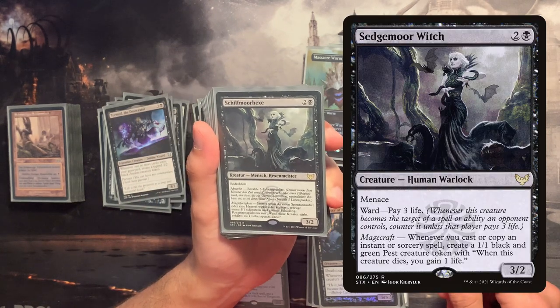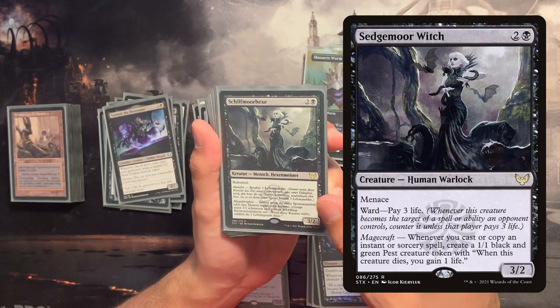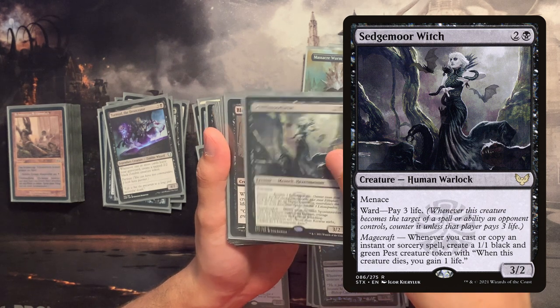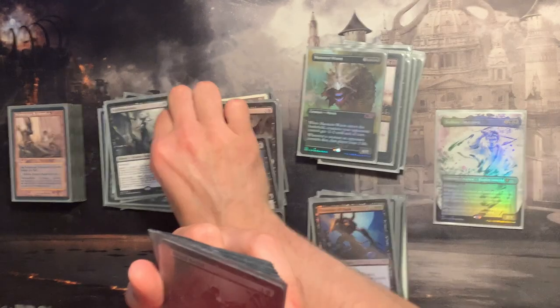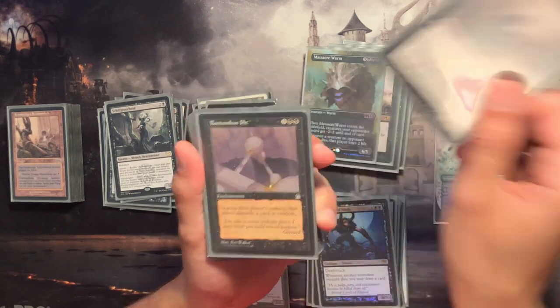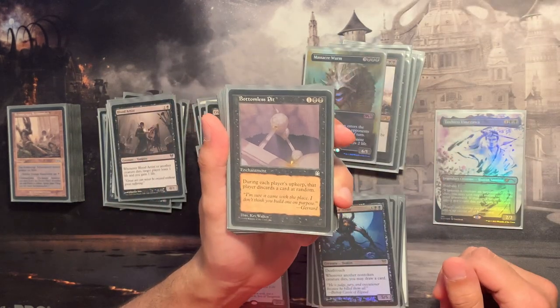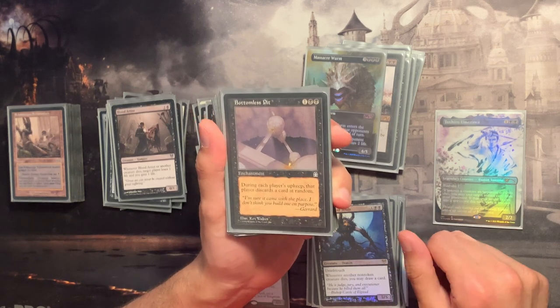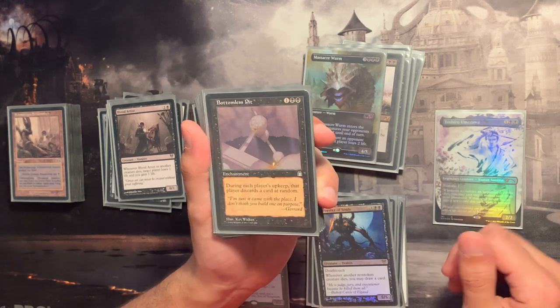The Witch — whenever we cast an instant, we get a 1/1 little token that when it dies gives us a life point. Very nice, hard to remove, and it helps block. We also have some life drain here. This next card is kind of a pet card for me — I like to include it in several decks.